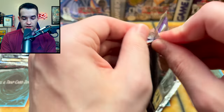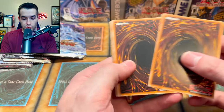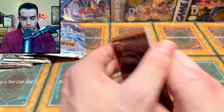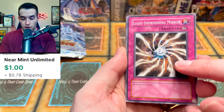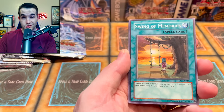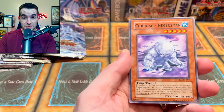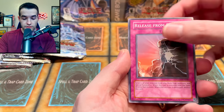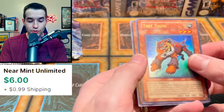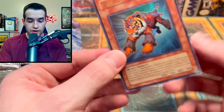Now let's go to Gladiator's Assault — the assault of the gladiators! Can we pull a crazy secret rare? Necroface would be pretty awesome. Let's do three from the back just to be safe. We have Light Imprisoning Mirror — another nice Edison side deck card, definitely pulling that out. Truckroid, summon cloud, swing of memories, double-edged sword technique, Cloudian Nimbus Man, release from stone. Test Tiger — ultra rare! And Gambler of Legend. Test Tiger is not a bad card — that's pretty good!